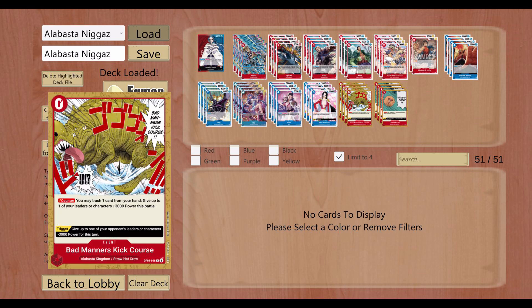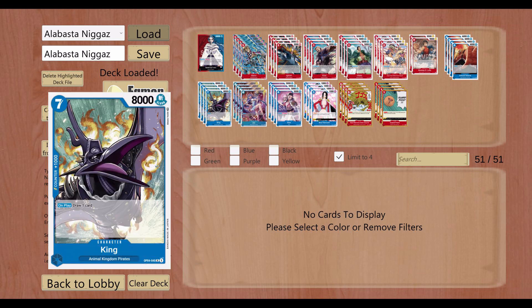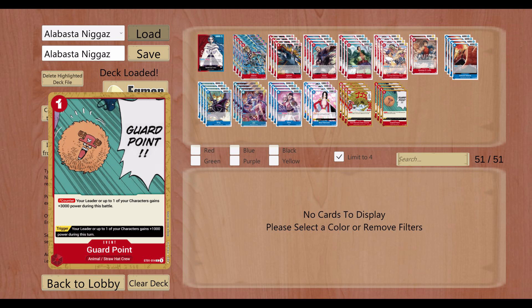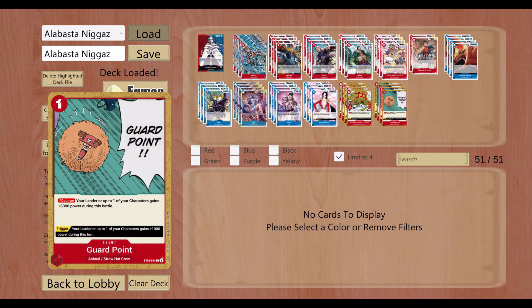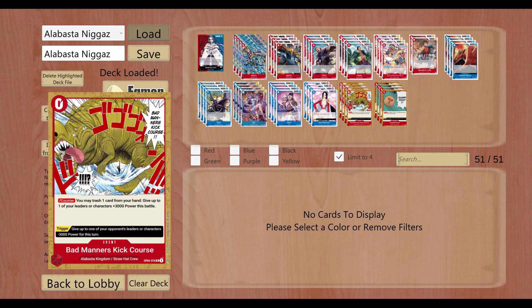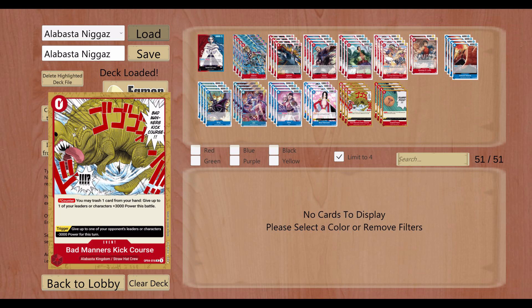So we have to run more mediocre stuff like Bat Manners Kick Horse and Guard Point. These are good because they have cheap costs — Guard Point just costs one, and if you can summon King, leave the dawn open and then use this next turn, it's a great trigger effect too. If you get this in the trigger, one of your leader or characters gains a thousand. Having a bunch of events helps with Marco too. Same for Bat Manners Kick Horse — since we draw a lot of stuff the discard might not hurt too much. If you get the trigger effect it's good, and if you have to hard cast it as a counter in hand, you can discard something you don't need. It's an Alabasta card too, so you can search it with Igaram.